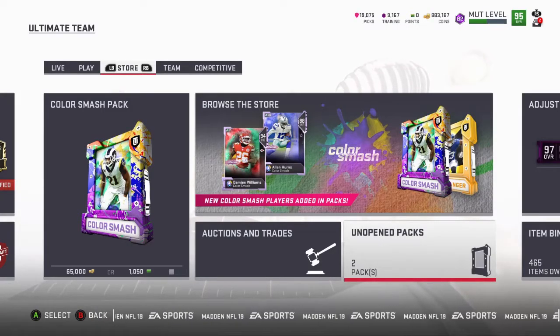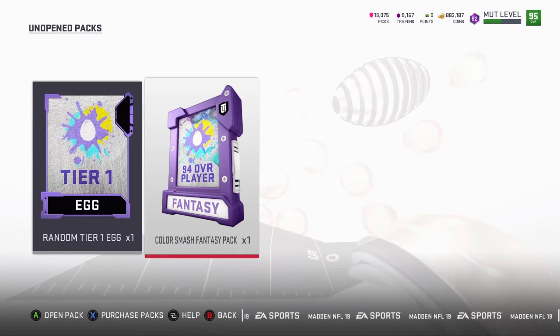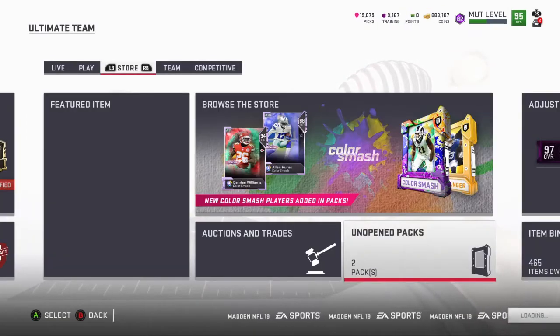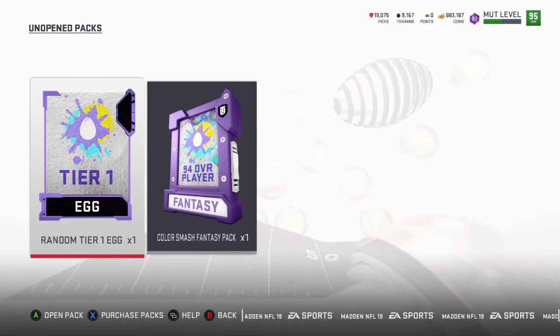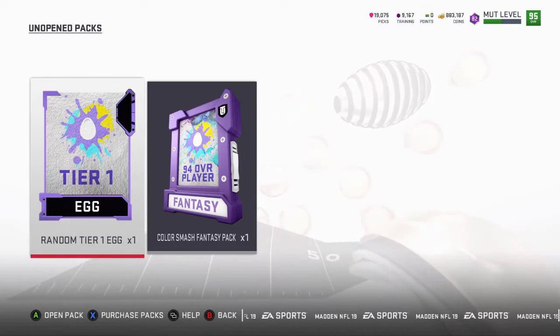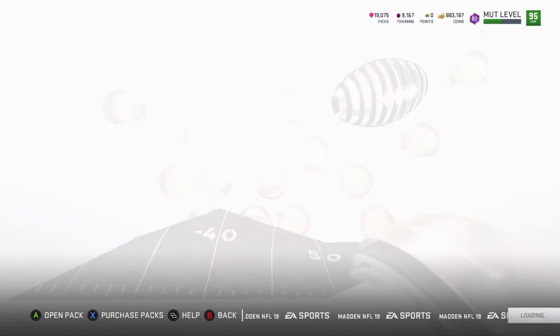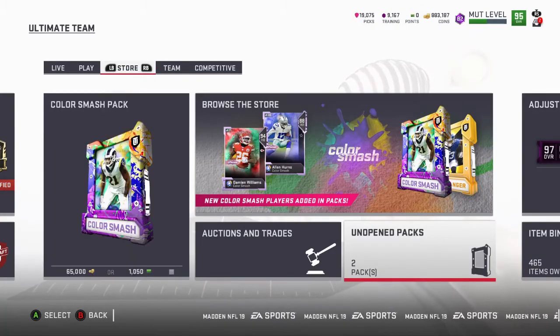What's up, fellow Madness soldiers. So what we're gonna do right now — I completed the solos to get this 94 OVR free Color Smash fantasy pack. You get to pick between like 10 different players or so. Right now I got 19,000 picks. I had like 15,000 before, but I solved a riddle egg and quick sold it for picks, so that's how I ended up with the 19,000.